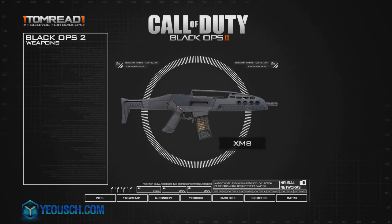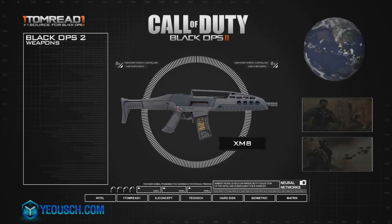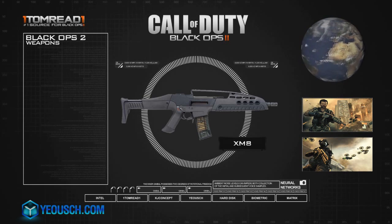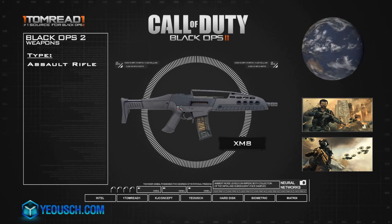The first one we're going to be covering today is the XM8. This actually looks like one of the main guns that's going to be appearing in the single player — you can see the two screenshots on the right hand side, and in both of those pictures the guy is actually holding the XM8. The XM8 is an assault rifle.